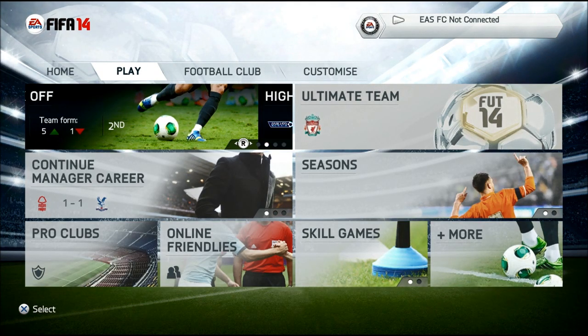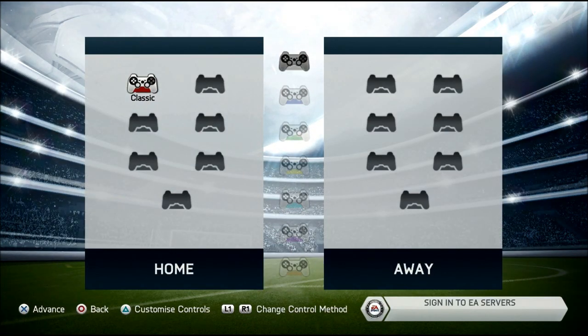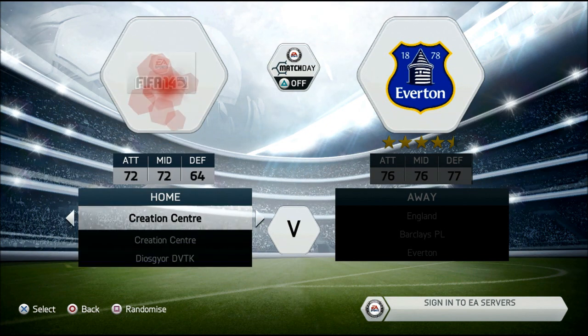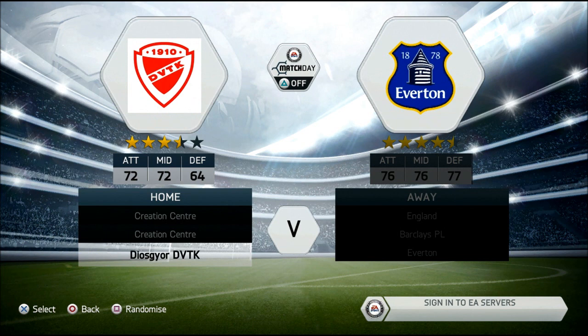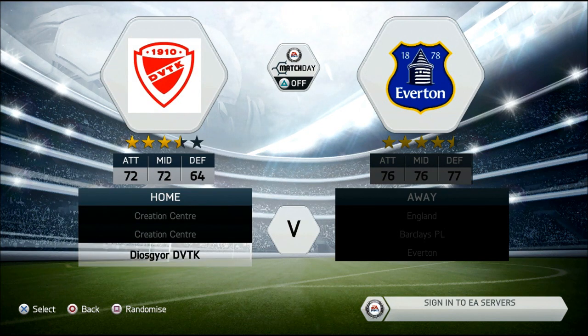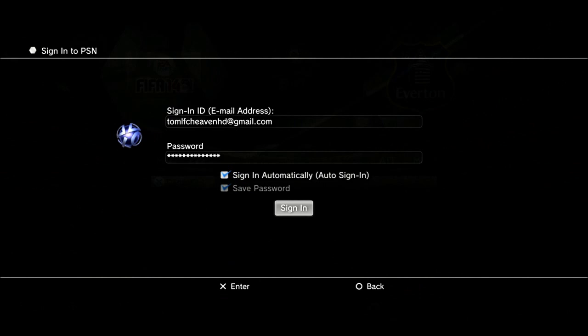After you've downloaded the team onto your FIFA 14 console, you can go to Kick-Off and go to Creation Center. There it is — the downloaded team. You can bookmark up to 60 teams and download 60 teams onto FIFA 14. It's really important to turn Match Day off because I don't think you can play with a created team online.